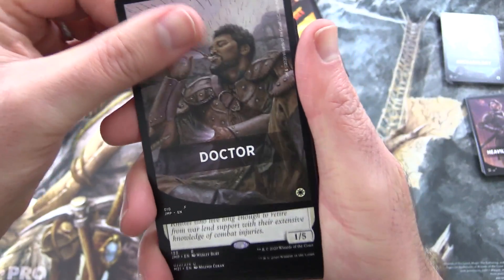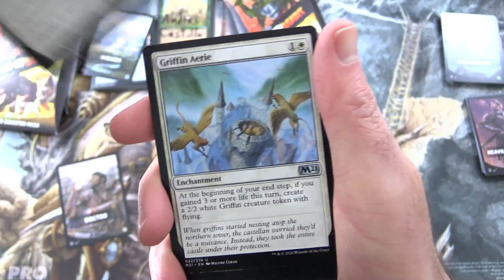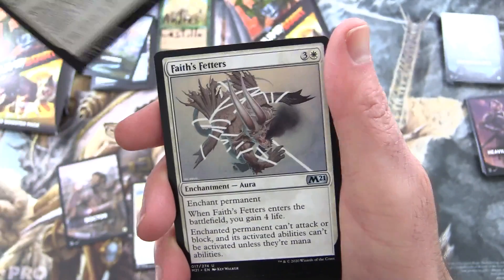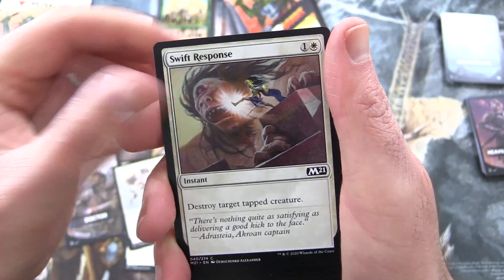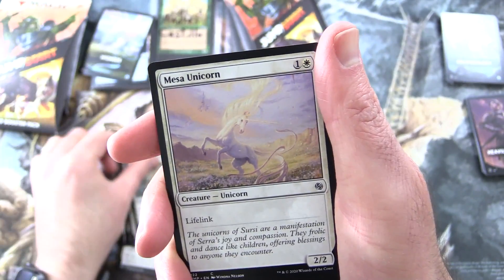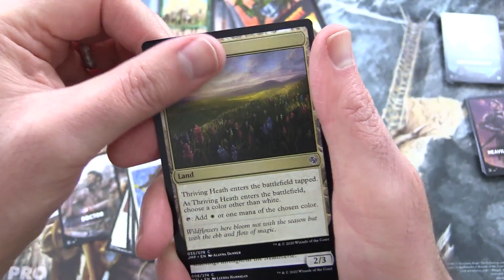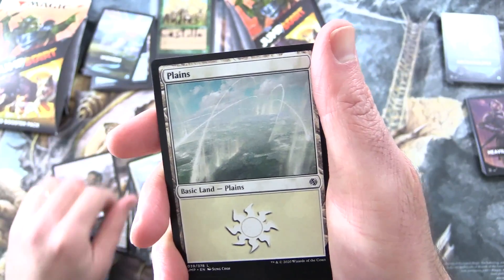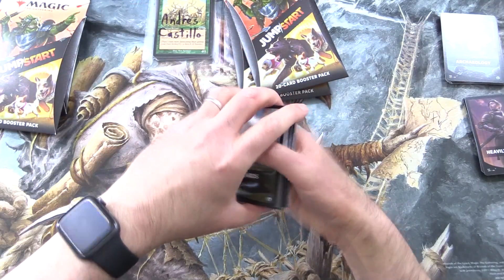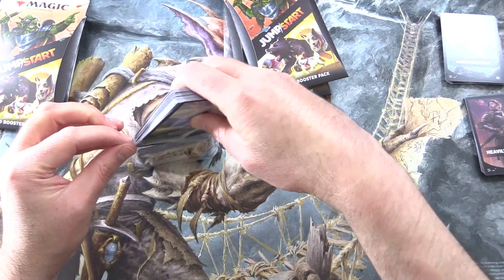Doctor! We've got Rocks Faithmender, Creature Rhino Monk — okay, that's a thing — Griffin Airy, Light of Promise, so Enchantments. Bright Mare, Creature Unicorn, Faith's Fetters, Swift Response, Revitalize, Anointed Chorister, Angel of Mercy, Mesa Unicorn. We've got some Lifelink. Moment of Heroism — nice little combat trick. Thriving Heath, Basri's Acolyte, and a very cool Plains. So there we are, Andres — let's pop these in. Hopefully they'll fit in the sleeve.